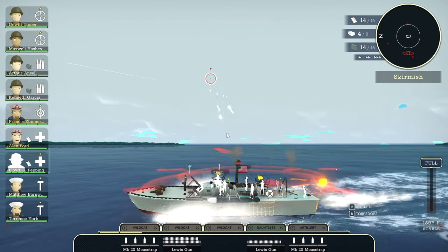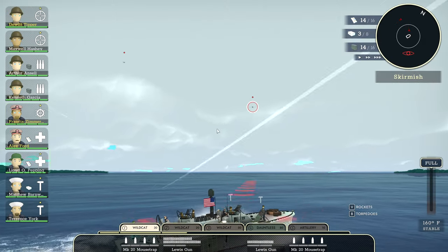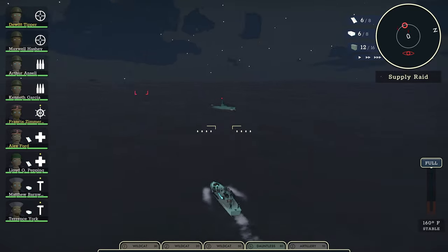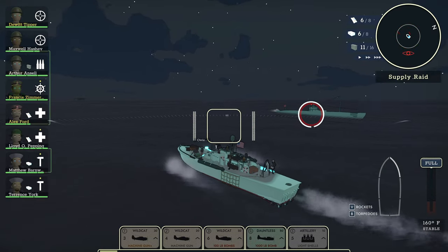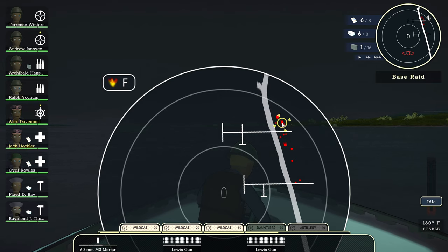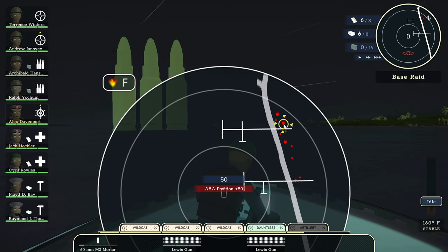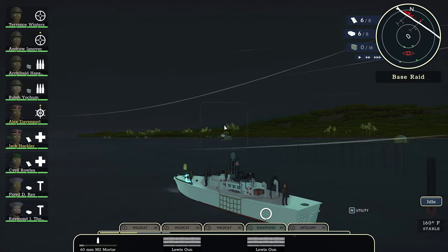Next there are planes, which are dealt with using air support or your own machine guns. Submarines are also present and require you to use depth charges or rockets to destroy or surface them, allowing you to engage with machine guns or autocannons. Finally there are emplacements which defend bases around the region — these can be tackled with a mortar or heavier weapons, and you can even get an AT gun on your ship. There are also support assets like air support or artillery that can turn the tide of a battle in a pinch and help you mop up.